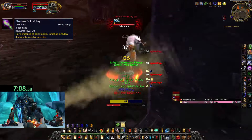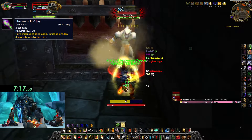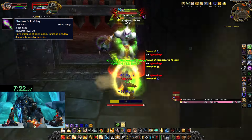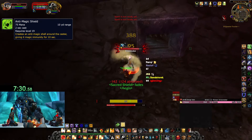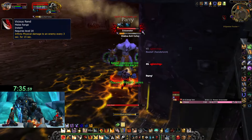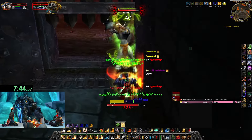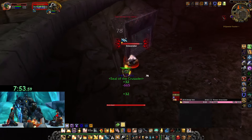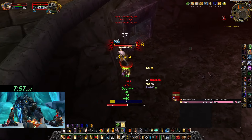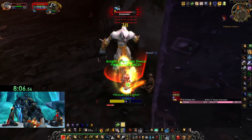This boss has three abilities: Shadow Bolt Volley, Anti-Magic Shield, and Vicious Rend. For Shadow Bolt Volley, tank the boss at one of the gates and line-of-sight every time he casts the volley to reduce damage taken - because of this I recommend running Devotion Aura instead of Shadow Protection Aura. For Anti-Magic Shield, he's immune to all magic damage for 10 seconds - just auto attack and heal; Crusader Strike won't do damage but will still restore mana. Vicious Rend stacks up to three times and at three stacks deals a lot of damage - if you reach three stacks, use Bubble or BoP to clear them unless you're extremely healthy on mana. Overall the kill takes about seven to nine minutes, so play it safe, LoS the Shadow Bolt Volley, have mana potions on hand, and eventually he will die.